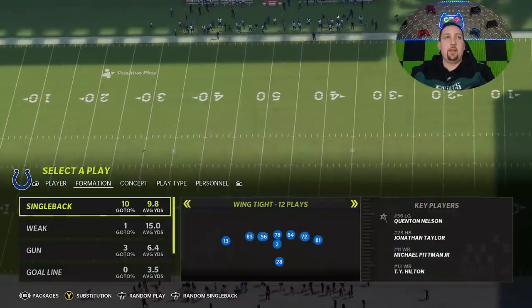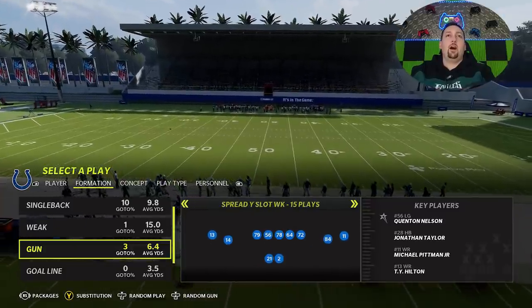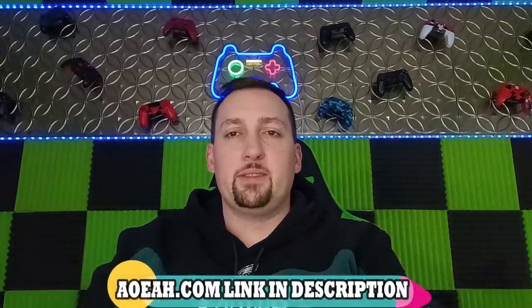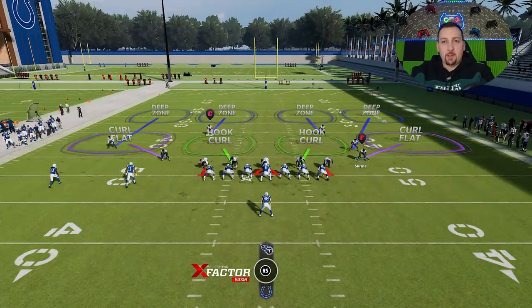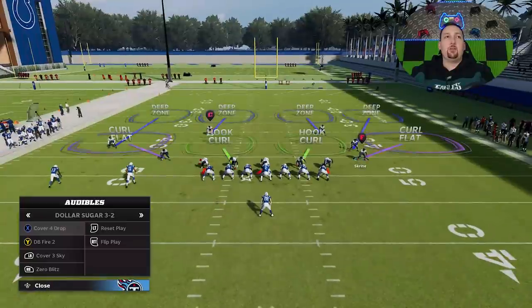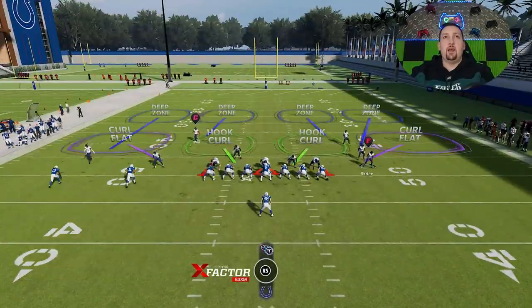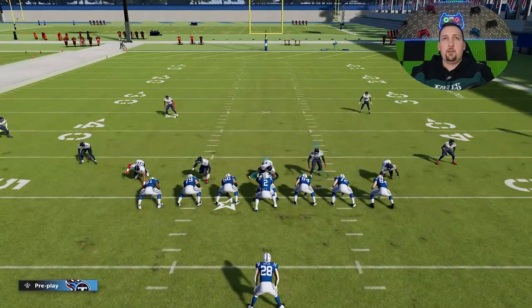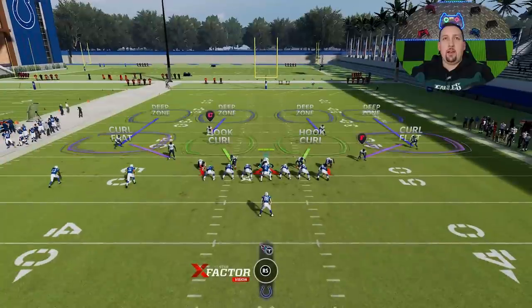I'm going to start off with the Cover Four Drop because this is the base defense. On the offensive side I'll just pick a random play. Compared to other dollar defenses, you have a tightly packed box with no gaps. If I go to the regular dollar I can show you that typically the linebackers play back, which creates easy gaps and run lanes. This particular look is obviously better based off that alignment.